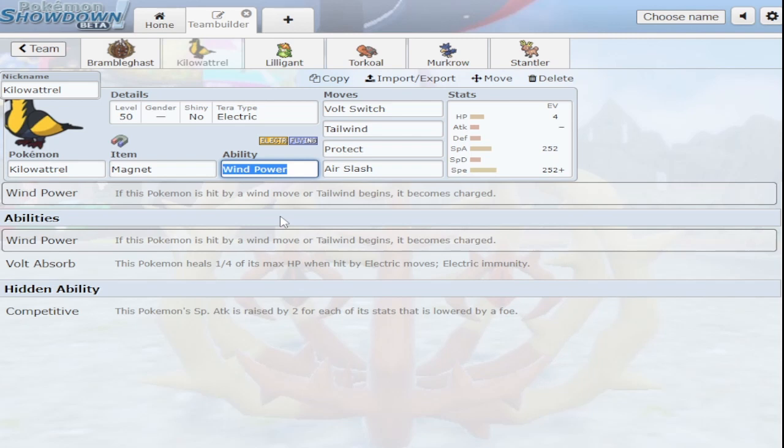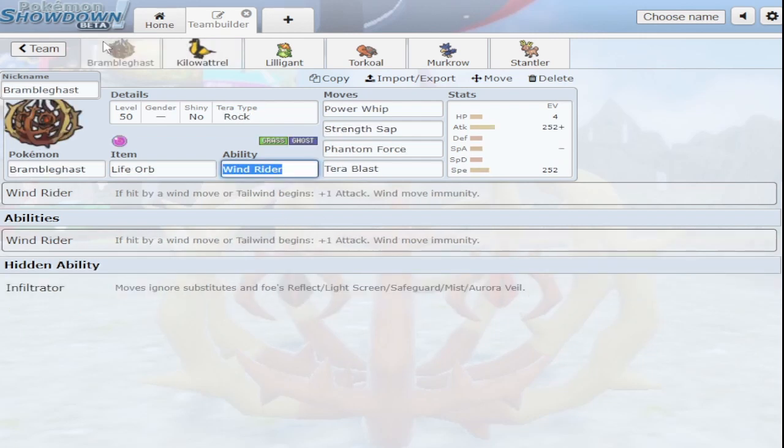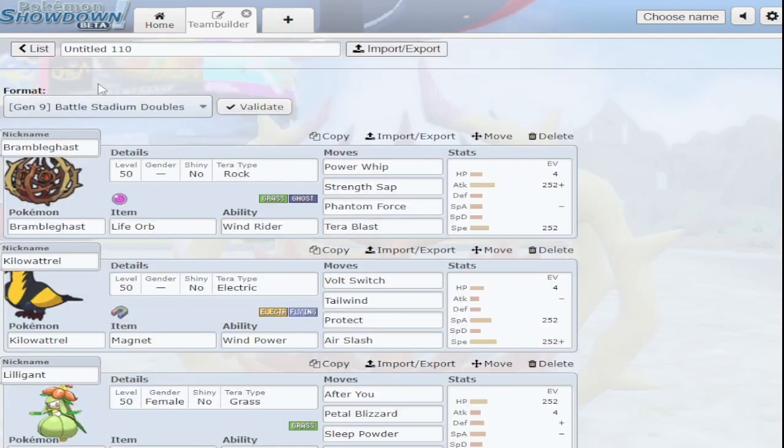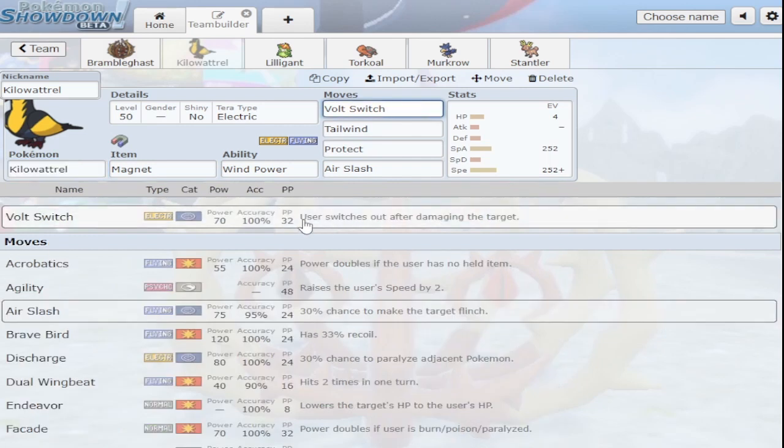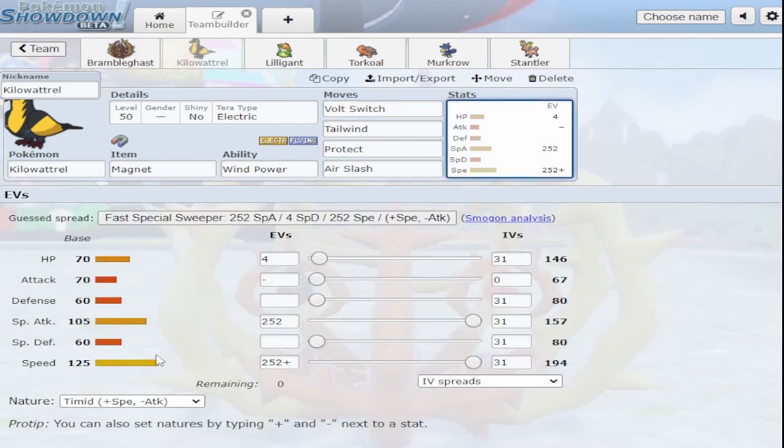I'm not making serious teams yet. For Bramblegast, I'm running max attack, max speed, adamant — power whip, strength sap, phantom force, terra blast with rock typing, because I figured it'd be good to hit flying types. If we decide to terastalize our Bramblegast it hits really hard after you get that attack boost. For Kilowattrel, the idea is we can set tailwind and then get a stupidly strong bolt switch, because it'll be 140 base power bolt switch coming off of 105 special attack.